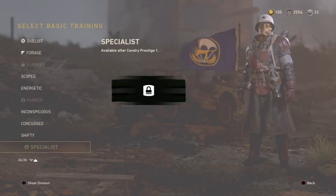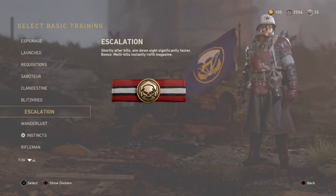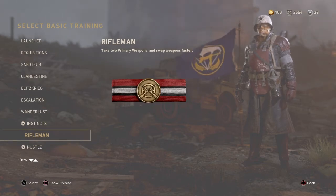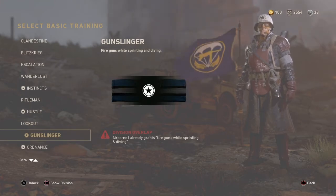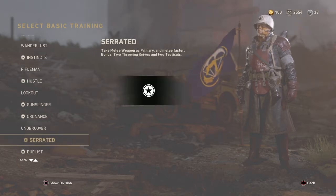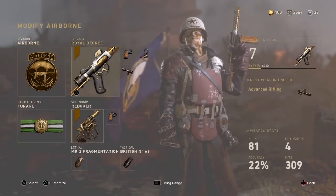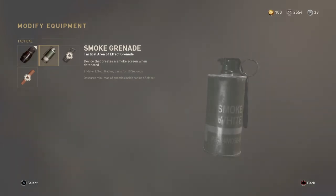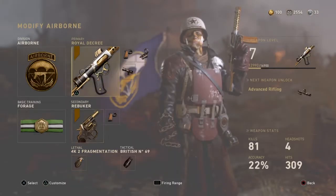For your basic training I would put — as you can see I had forge on — but if you're not a high enough level for forge, go to Blitzkrieg because that gives you a better setup for everything. Your secondary really doesn't matter; I'd use a pistol if you're not using forge, but if you're using forge then you can use whatever you want. Your lethal and tactical really don't matter — I use a concussion and a frag grenade.